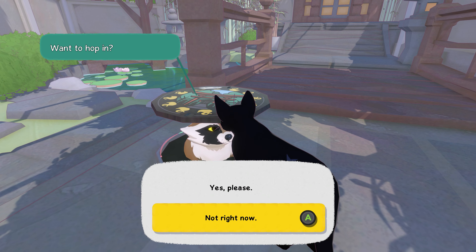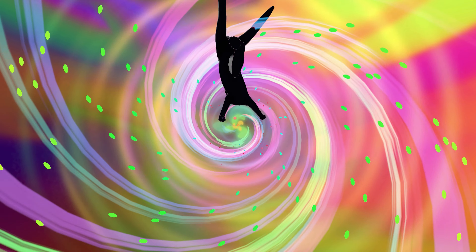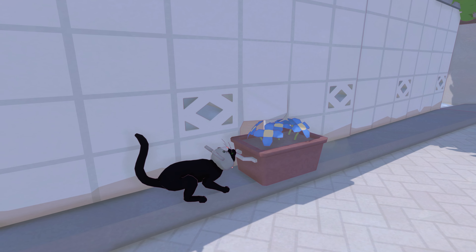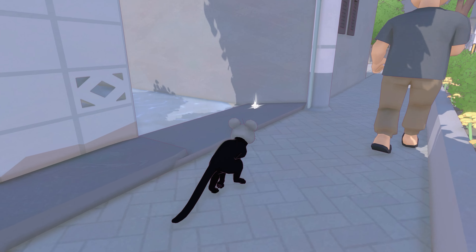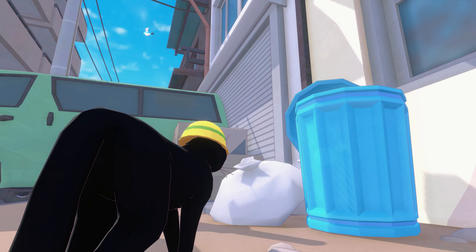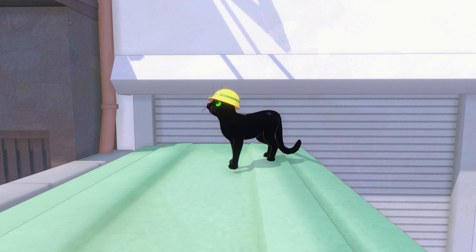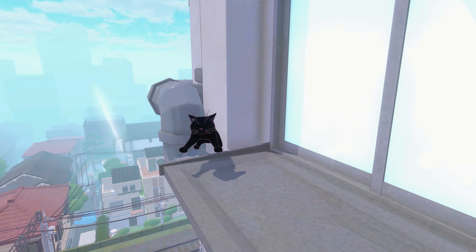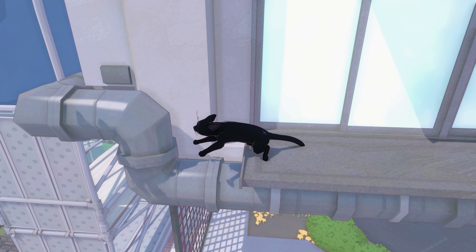Another feature we weren't too keen on was the Petworks series of fast travel points. It's not that it didn't work as intended, but given the small scale of the city, it had us wondering if it was wholly necessary. Controlling our feline friend can also be a bit finicky. Having recently blasted through Annapurna Interactive's Stray — one of my all-time faves — Little Kitty Big City had some big pores to fill. It's not bad and certainly does the job it needs to do, but we often found ourselves missing easy jumps and getting stuck in places due to some avoidable jank. At one point, our kitty got so irrevocably stuck in some pipes that the game turned into a fuzzy vortex and we had to load a previous save file to continue playing.